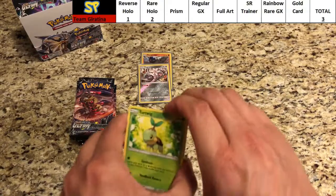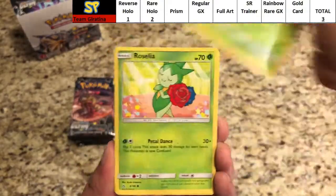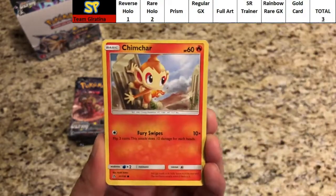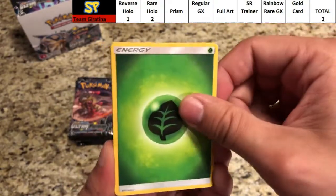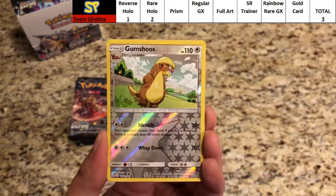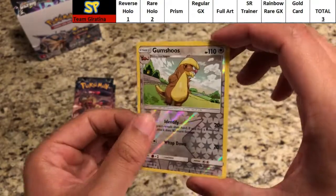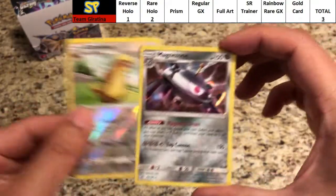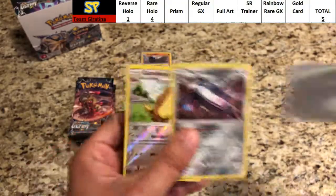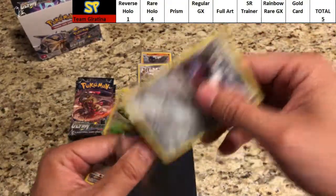Pack two for Giratina: Turtwig, Roselia, Gible, Electabuzz, Chimchar, Leaf Energy, Prinplup, Gardenia, Gabite. The reverse is Gumshoos. The rare is a hollow Magnezone — good for another two points, straight up to five points already!